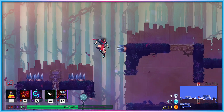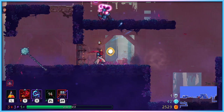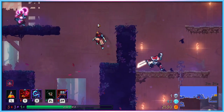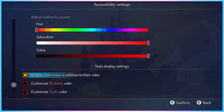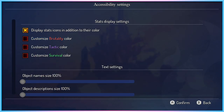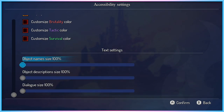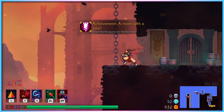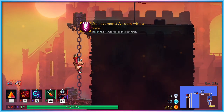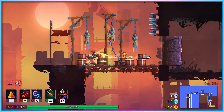When collecting new kinds of skills during Dead Cells runs, the three previously colour-coded skill types — Brutality, Tactic, and Survival — can now have their colours customised, as well as having icons displayed next to them so they can be differentiated without the need for colour differentiation. Text sizes in various areas of the game can also be individually adjusted. However, while these are the only text-altering options in the accessibility menu, they're not the only ones available in the game, as a few accessibility settings are hidden in other menus.